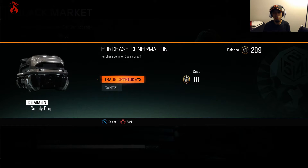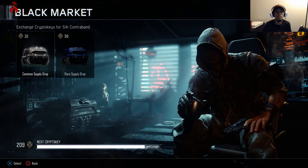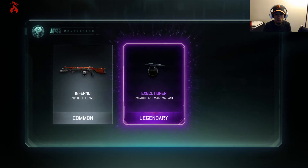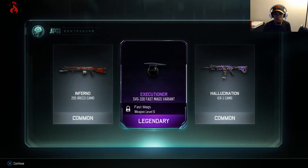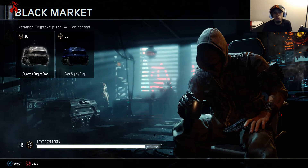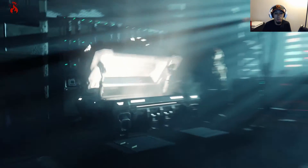Do I keep going? I'll spend a couple more — I mean I've got 209 left. Let's see what else we can get. Inferno — oh, another legendary! Let's see — Fast Max variant, I like that. For the SVG, that's not bad, pretty dope. We got a legendary, I mean come on, we're getting some good supply drop openings. I don't know why I would open a rare supply drop, it doesn't make any sense. Let's open another common.